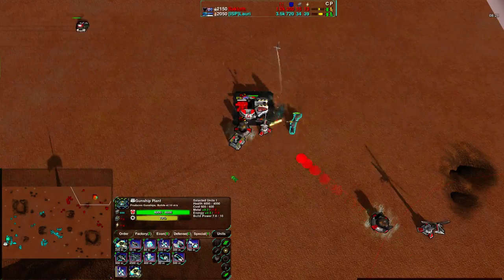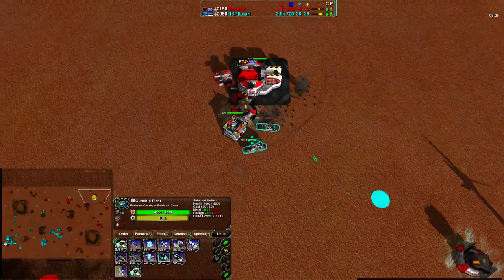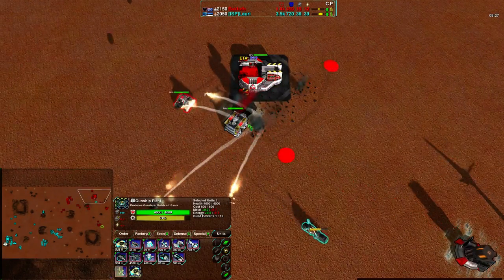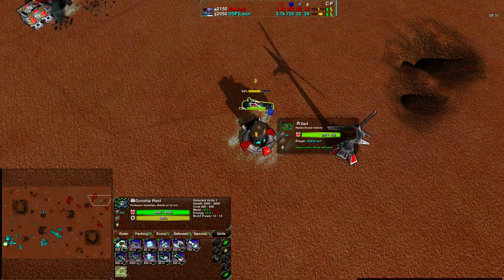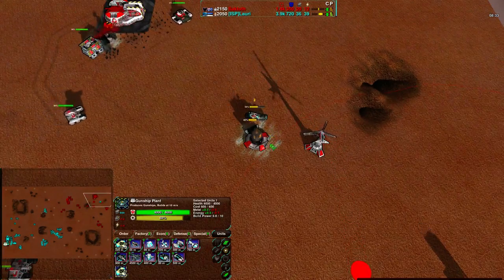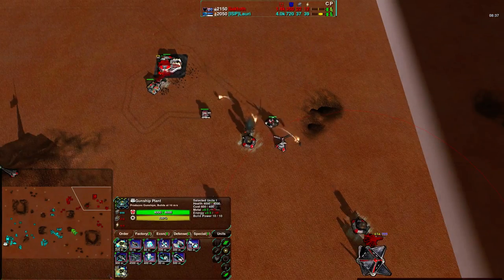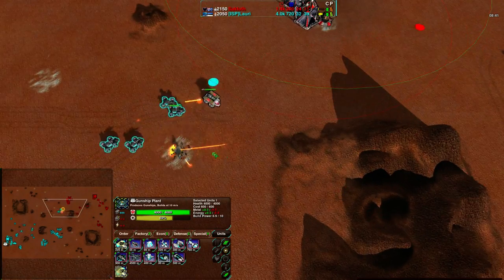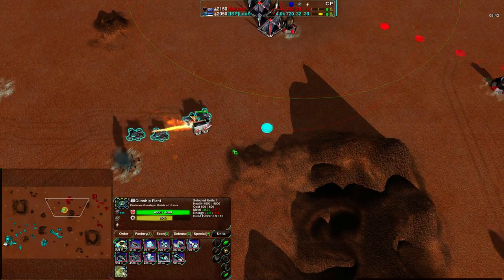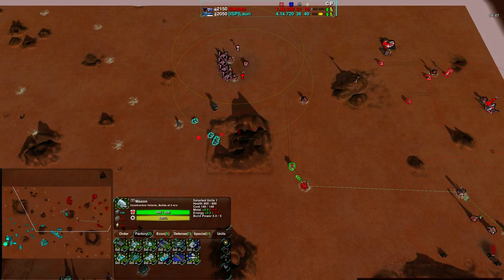A Wind Gen goes down — another bit of economy going down. More harassment against the Metal Extractors as well, keeping Saktoth's economy down as it has been this entire game. Very good Dart harassment — extremely cost effective right now. The Ravager is finishing off the last Metal Extractor. Saktoth is paying more attention to that area than Lory is, but Lory is paying more attention to the front, getting rid of a Mason and that Metal Extractor.